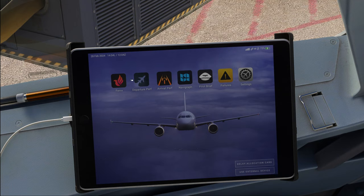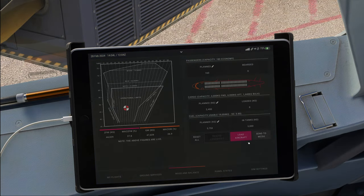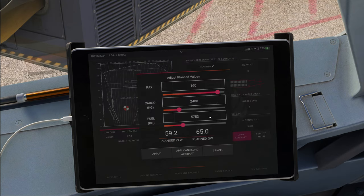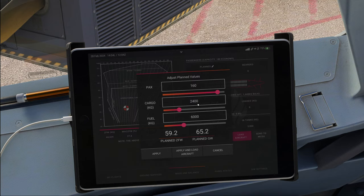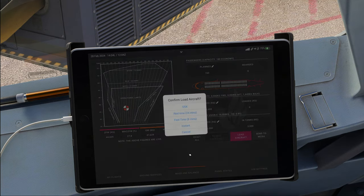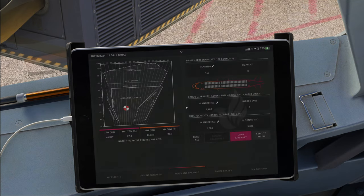Going into the EFB again, over to the Fenix app. How much fuel do we want? It's lovely that we can edit this — let's give me 6,000 kilos. Passengers and cargo looking good. Apply and load aircraft using GSX please. No idea how long GSX is going to take to load the plane, but we'll find out.